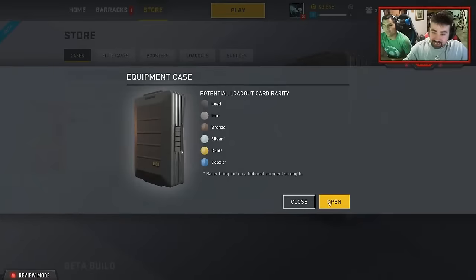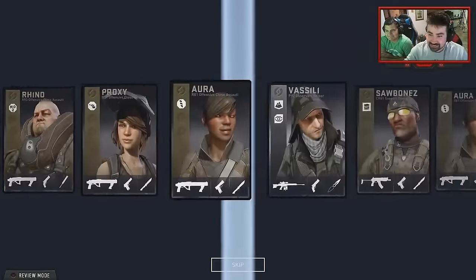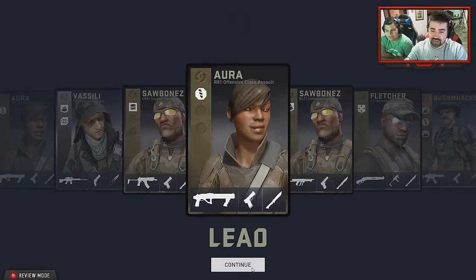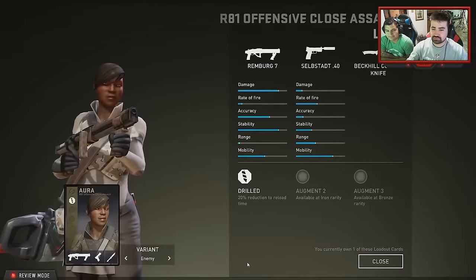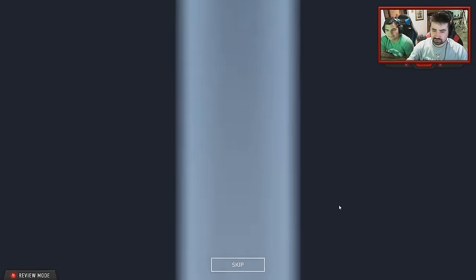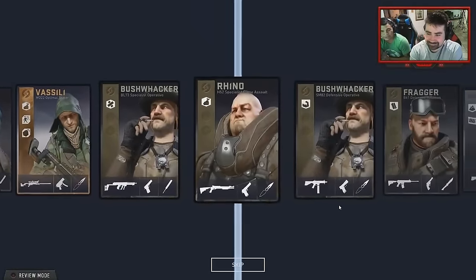I've opened 70 cases and never got a gold or cobalt. You opened 70 cases and never gotten a gold or cobalt? Never. They only gave us 90,000 to spend, so I spent 50,000 of that. But I bought the game, which gives you 40,000 more. You've opened 70 — seven zero — 70,000 worth of gold cases and you never got it.